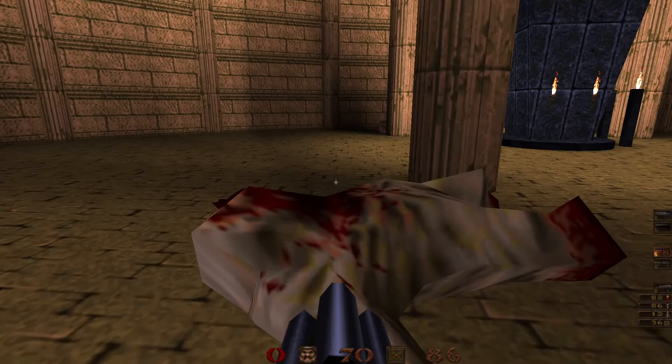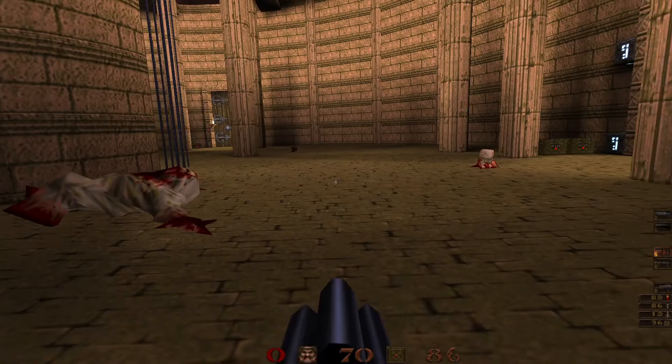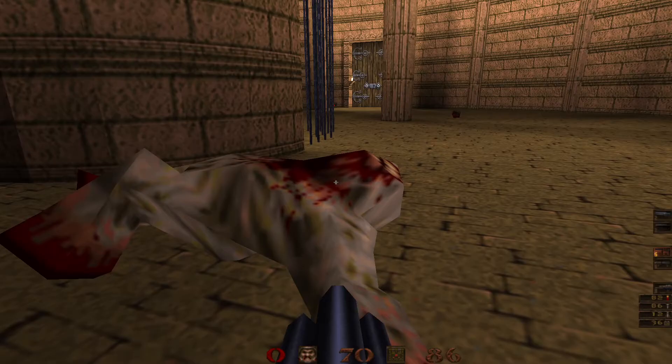One of the things I wanted to be mindful of while building this level was building arenas that suit the monsters and encounters I built in them. With these shambler enemies I really wanted to make sure there's both open space and good cover to use to defeat them, because they can be exceptionally difficult.